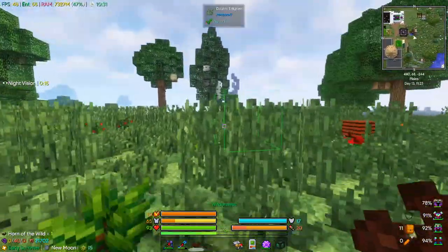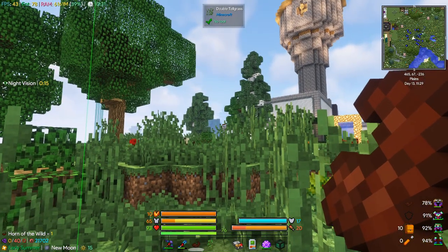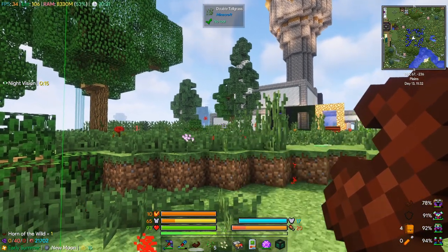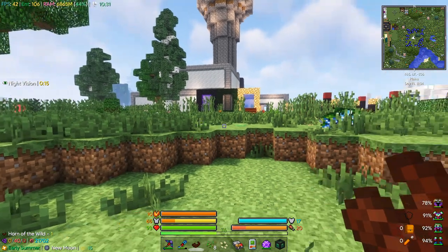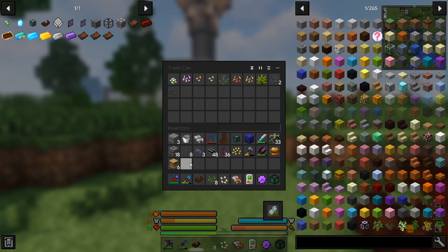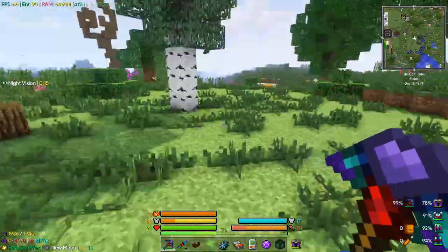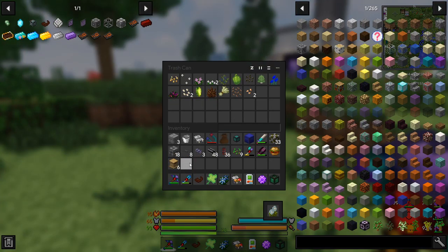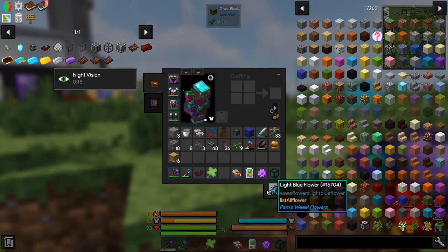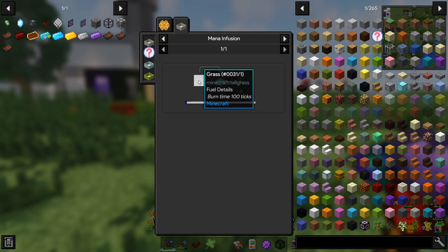It's going to take a while for these crops to grow. I also made a Horn of the Wild - this thing is handy but if I use it here it would break all our crops, so we don't want to use it here. I was using it for tidying up the grass - you run over here, hold right click, and it breaks all the crops. Pretty useful for clearing out stuff. The recipe was pretty easy: just living wood and a pasture seed, which is literally grass in a mana pool. We just happened to have mana sitting over there.